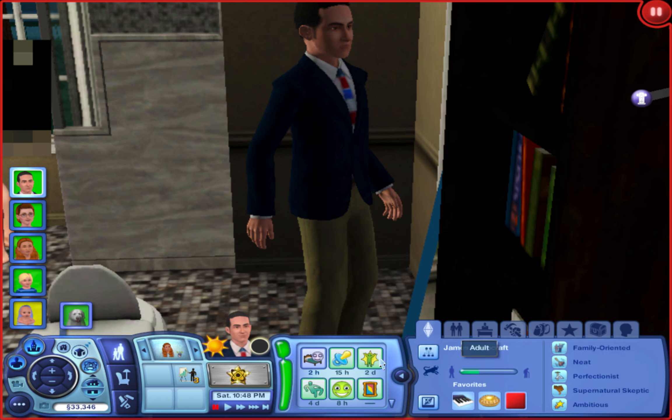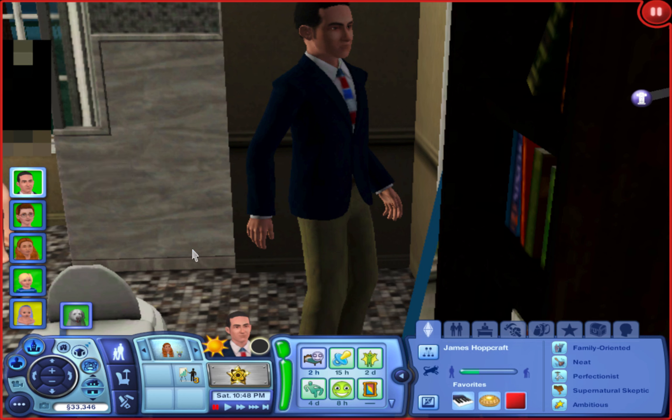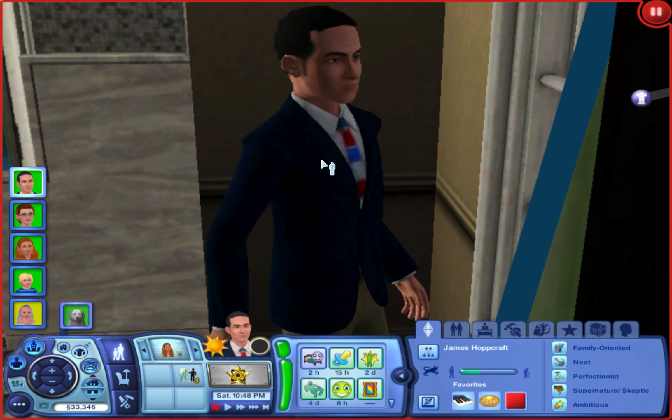I didn't realize there's a significant age gap between him and his wife — he's almost an elder with 15 days left. I honestly just want him to be a bit earlier in the adult life stage. If any of you know how to change the life stage to the beginning of one without changing to a different life stage entirely, please let me know. I just don't think it's realistic that he's so much older than his wife.